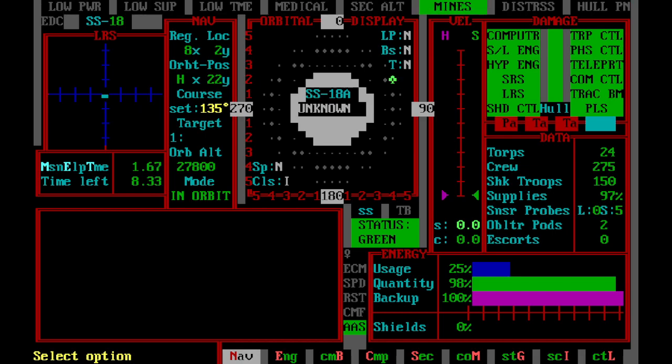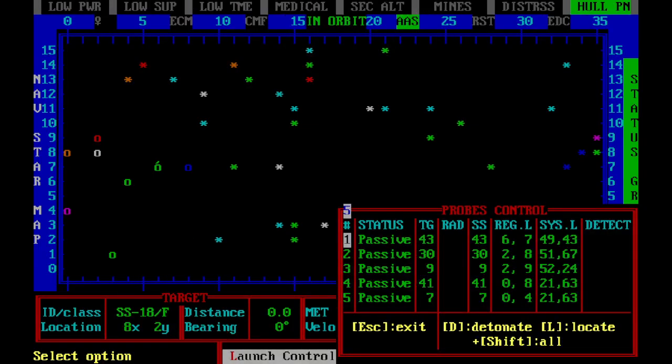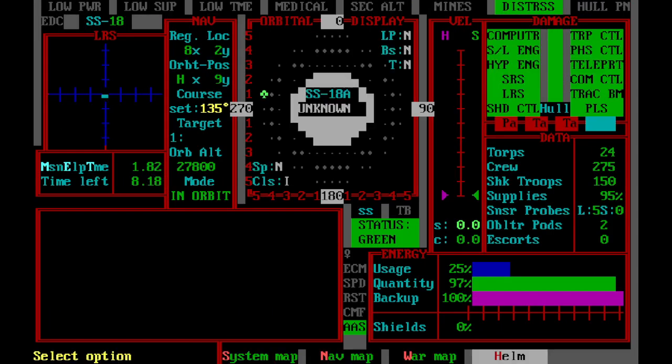Now, the probes have all done their job, so we can destroy them. Go to launch control. If you want to detonate one individual probe, you select it and hit D. But you can also hit Shift-D to detonate all the probes at once. Then you'll load new probes. You start with 10 probes — five in the launch bay and five in the supply bay. When you launch them and then destroy them, it loads the other probes. So now we have five left.